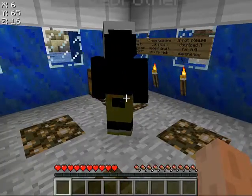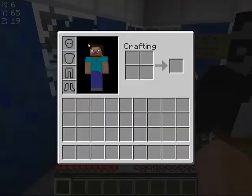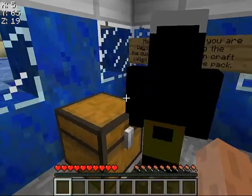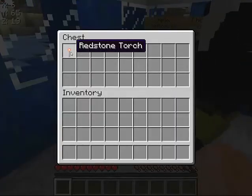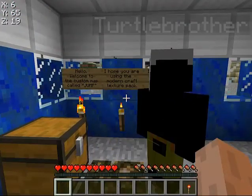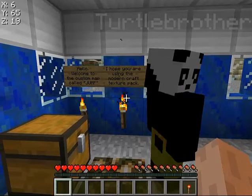We're doing a parkour map. It says: hello, welcome to the custom map called Jump. I hope you're using the Modern Craft Texture Pack. If not, download it for the full experience. Yeah, I'm not going to do that.